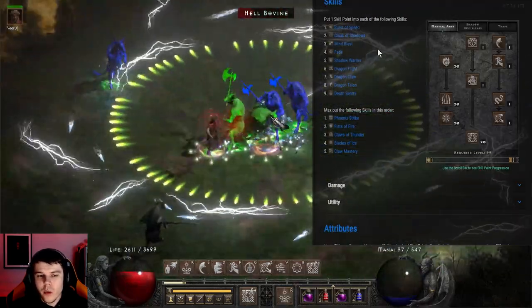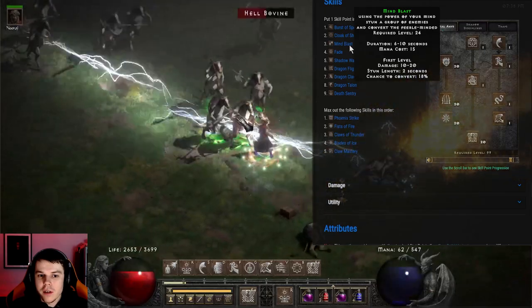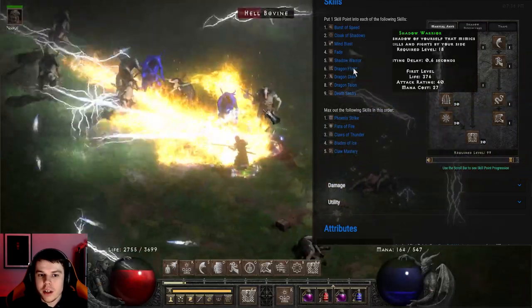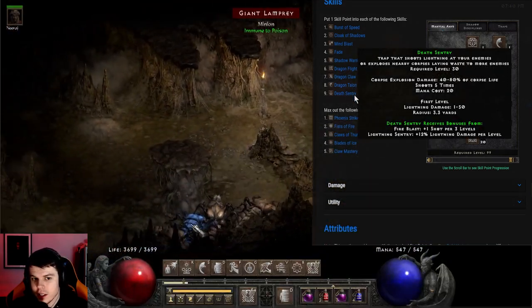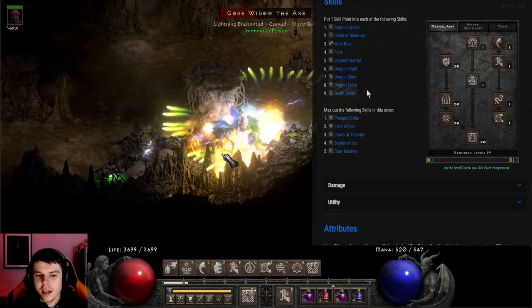As far as the skill tree, the one-point wonders: we're going to be using Burst of Speed, Cloak of Shadows, Mind Blast, Fade, Shadow Warrior, Dragonflight, Dragon Claw, Dragon Talon, and Death Sentry. As you can see, there are a lot of hotkeys.